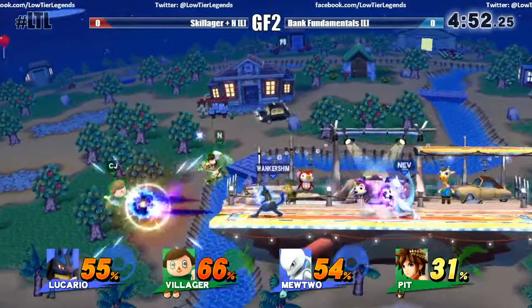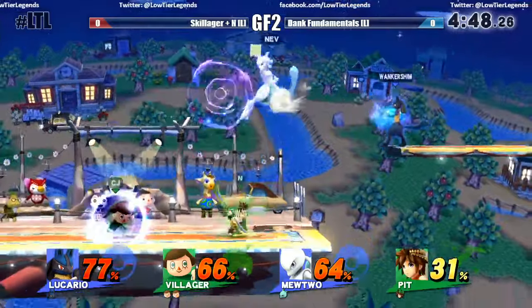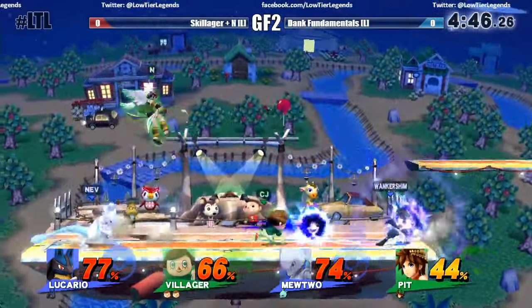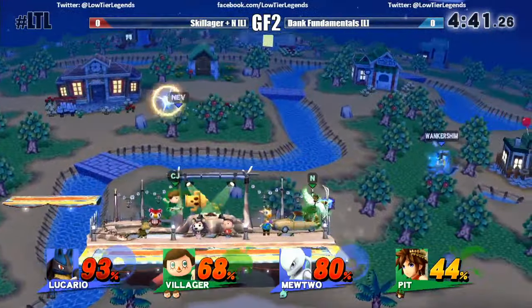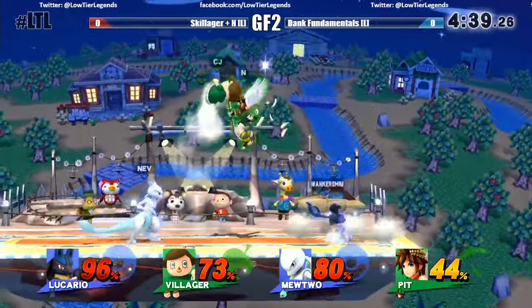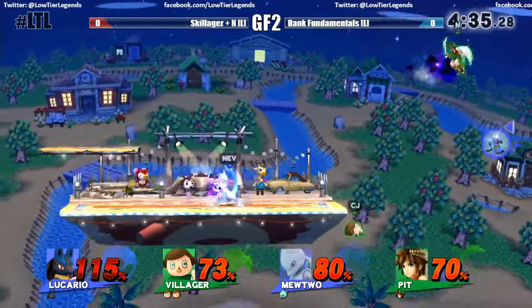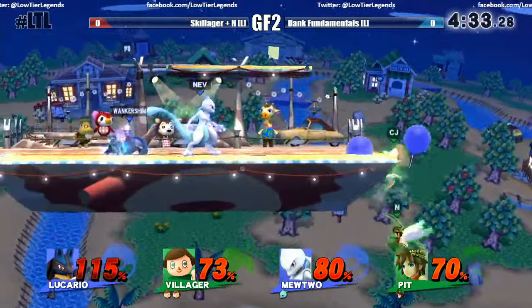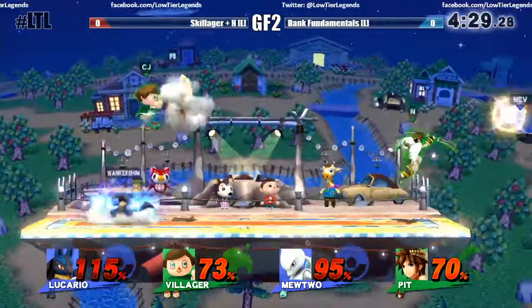It's really rough for Villager because I'm not quite sure if he's very up-to-date on the Mewtwo matchup — and Mewtwo has just gotten good; he's been kind of low-key good for a while. Villager pocketed the fully charged aura from Lucario and just threw it right there — that should have broke his shield. It was close. A pocketed opponent's neutral special is dangerous.